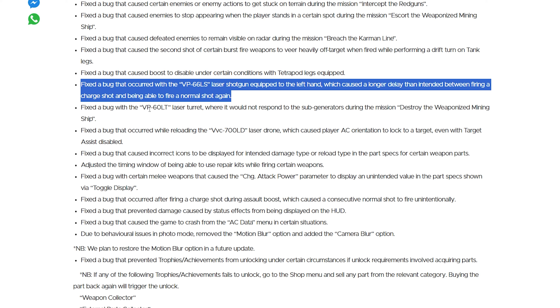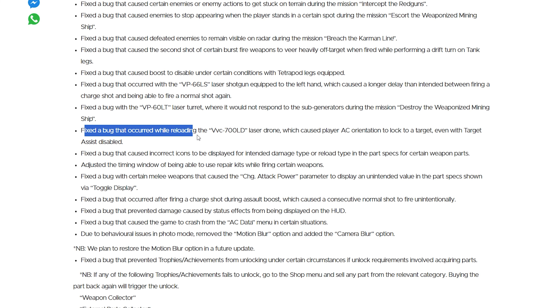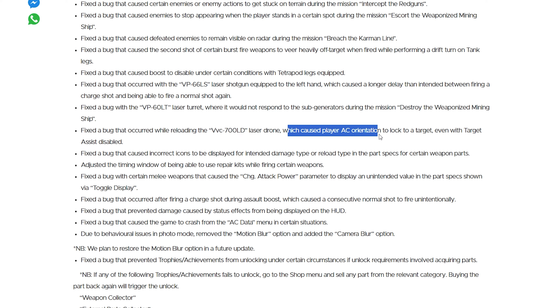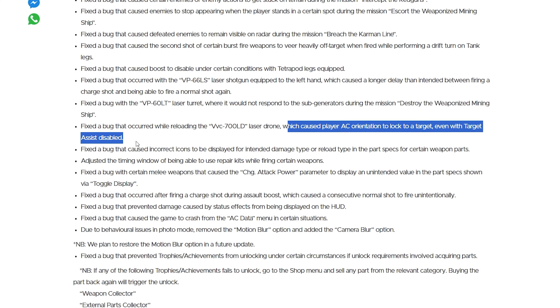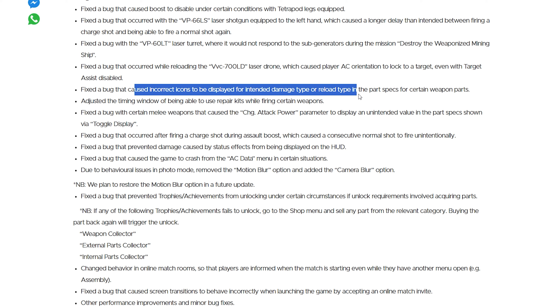Fixed the bug with the VP60LT laser turret where it would not respond to sub generators during the mission 'Destroy the Weaponized Mining Ship.' Fixed the bug that occurred while reloading the VVC-S7000LD laser drone, which caused player AC orientation to lock to a target even when target assist is disabled. Fixed the bug that caused incorrect icons to be displayed for intended damage type or reload type in the part specs for certain weapon parts.